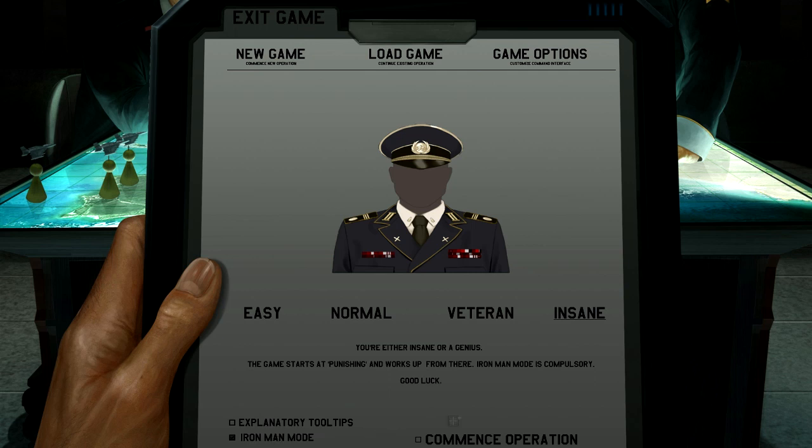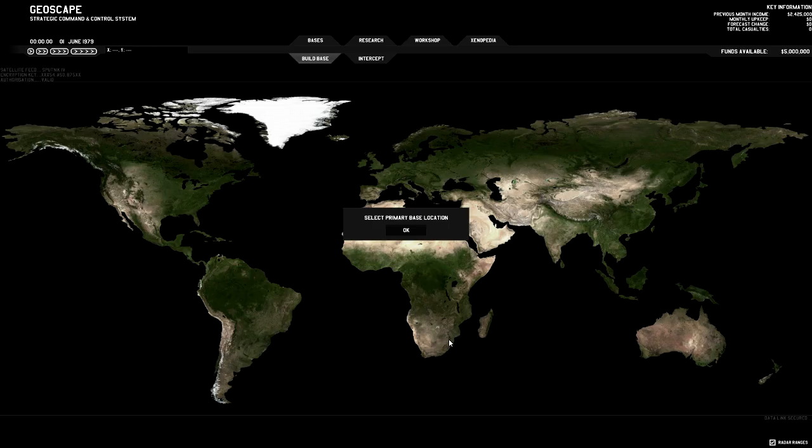I'm not sure if Iron Man mode actually means anything at this stage. So, if you don't know anything about XCOM, I'll briefly explain how it works: you're fighting the alien menace. The mechanics are much like Total War — you have the grand strategy map called the Geoscape, and then you have the tactical map. In Xenonauts, as in the original XCOM, the grand strategy map is real-time and the tactical map is turn-based, which is the opposite of Total War games.